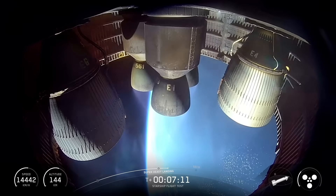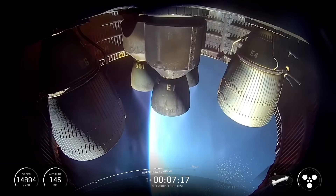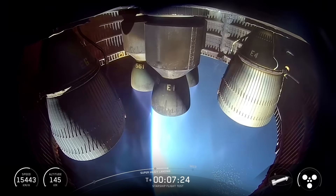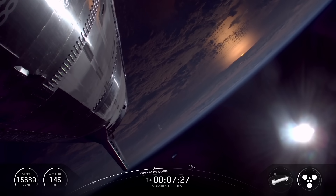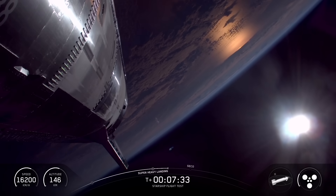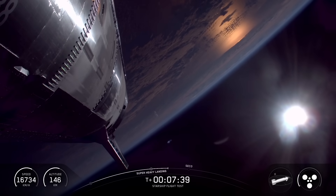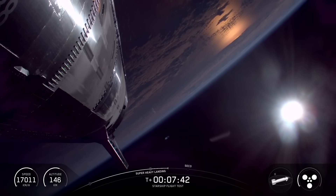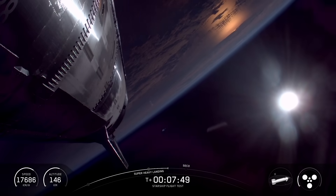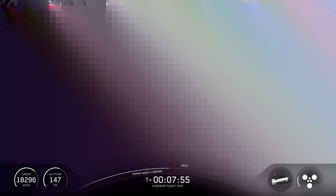Alright, back to ship — ship is still making its way. We've got a little under two minutes left in this ascent burn with all six Raptor engines still firing. The next major milestone we're looking for is SECO, second stage engine cutoff, coming right at about eight minutes 58 seconds into flight — about a minute 20 still to go. Really cool to see the booster go through that landing burn — that was one of our key demonstrations. We just got our sonic boom, sounds like from the booster coming back.